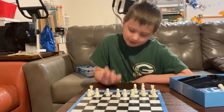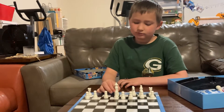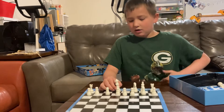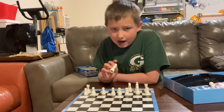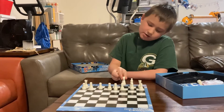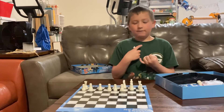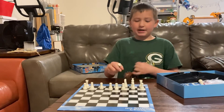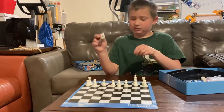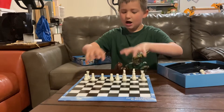We have the queen. The queen always goes on the black side. The queen can move wherever she wants — she cannot hop over pieces like the knight can, but she can move all spaces: diagonal, front, back. She just can't move like the knight.